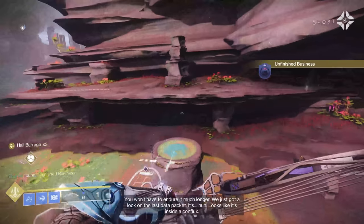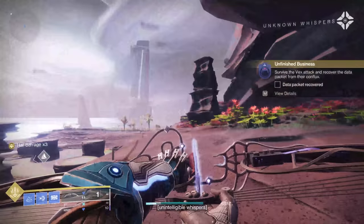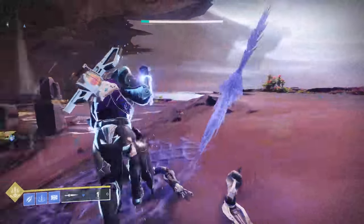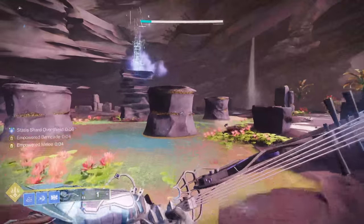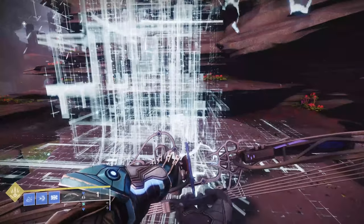The data packet looks like it's inside a Conflux. So we're going to have to do our thing here for a minute and take out some adds. There's a Wyvern — you can finish those at 50% health. Once all the waves are clear, you can recover the data packet.